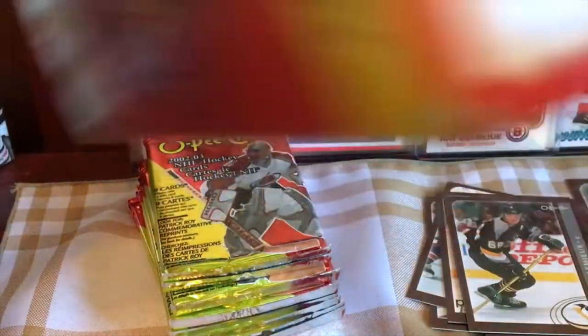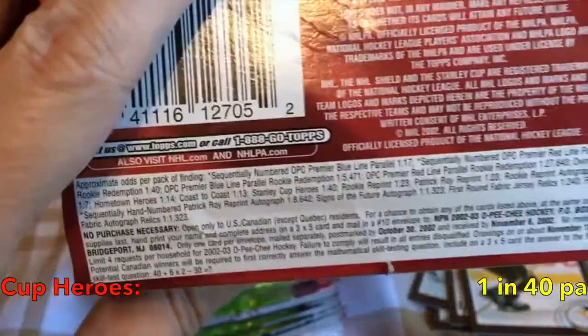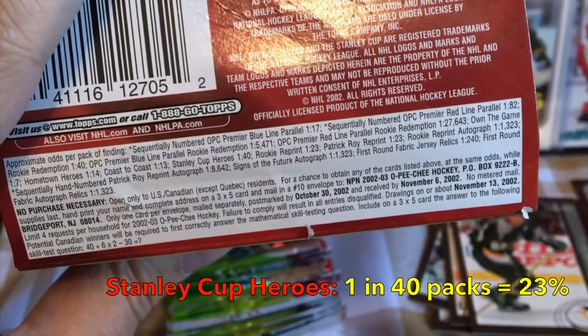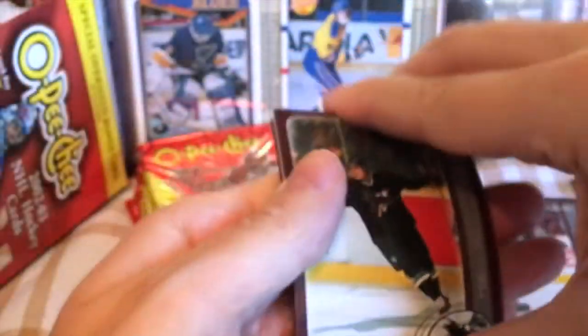Do we want to take a peek again and see what our odds were on hitting that one? That is called a Stanley Cup Heroes — it's 1 in 40. And we hit it out of 9 packs, so the odds were certainly dead set against us hitting that. To hit a Hab nonetheless is even better. So that's fun, that's cool, it's enjoyable.